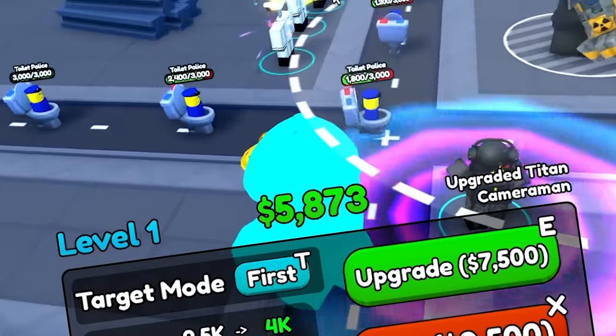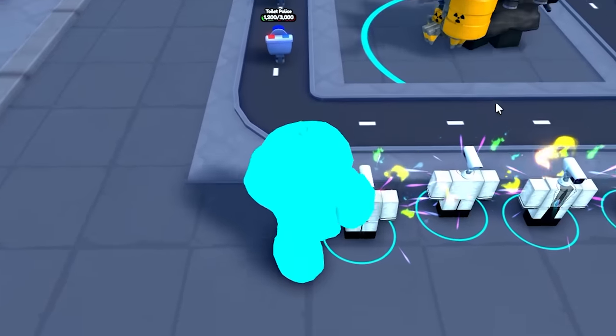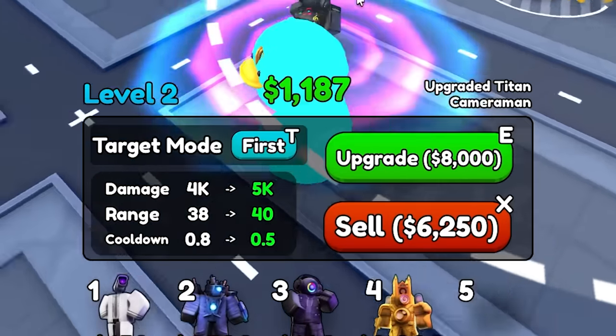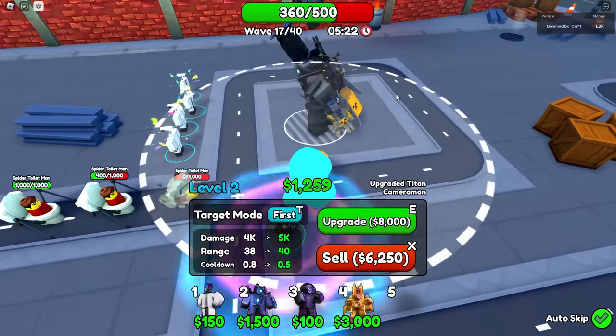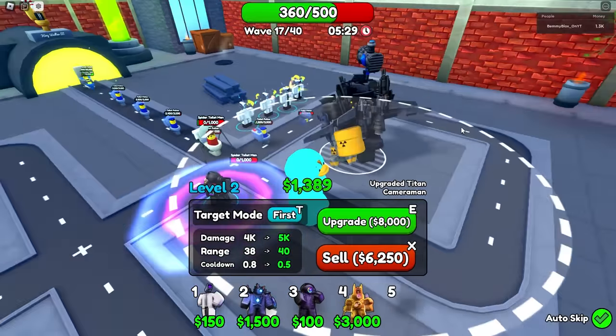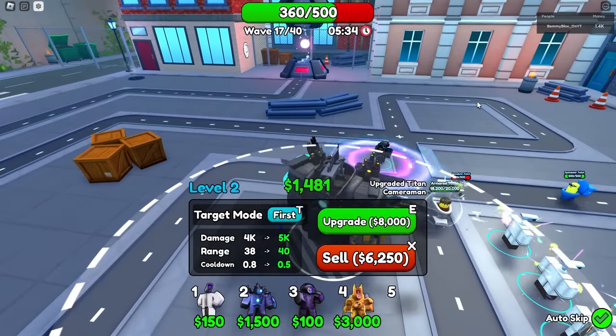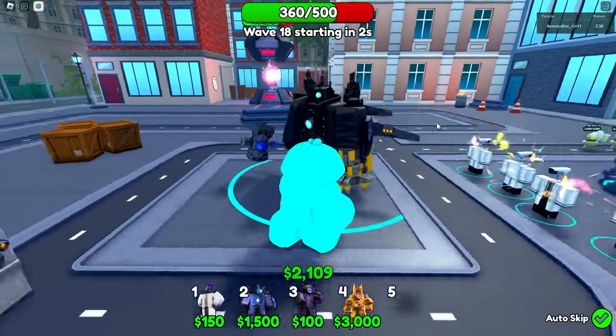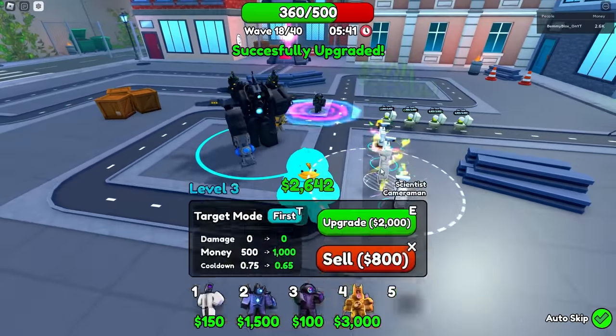Now, next wave skip. I should have enough — the scientists are giving me 2,000 total every round skip right now. Upgrade him again — now he does 4,000 damage with a 0.8 cooldown. Is he doing AoE yet? It still only says he's level 2. How many upgrades does this guy have? Shouldn't I be seeing AoE by now? This is my first time seeing him obviously. Let's upgrade my scientists again — he can handle this.